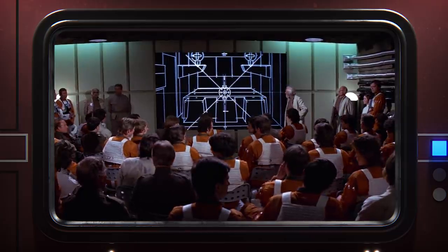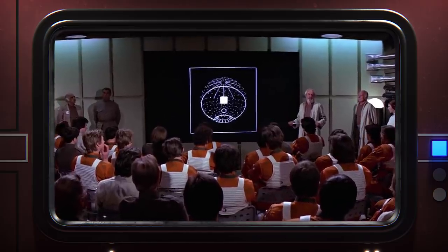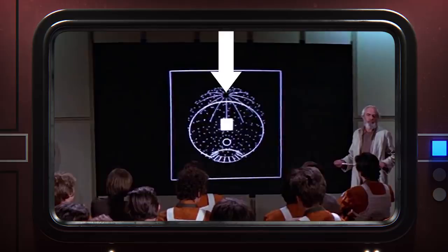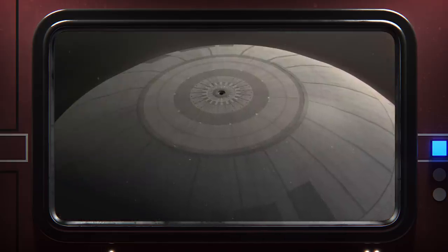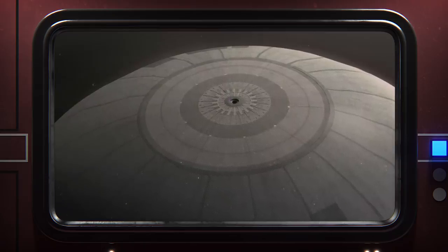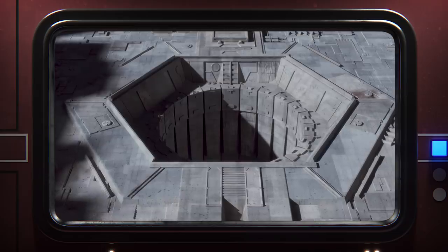"It's a small thermal exhaust port right below the main port." This line alone goes a long way. Chiefly, it establishes that the Death Star has a main exhaust port — incidentally at its north pole — that is decidedly not exploitable as a weakness. It's this tiny, seemingly inconsequential secondary exhaust port that is.